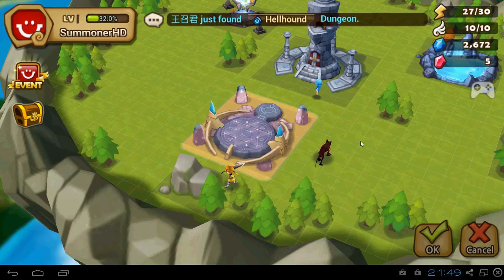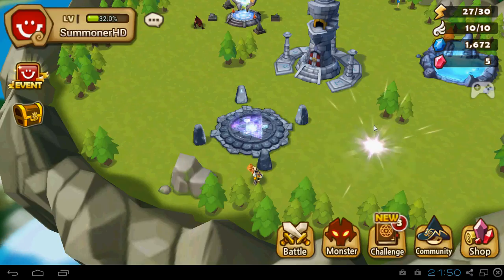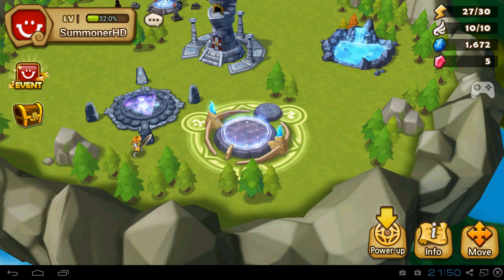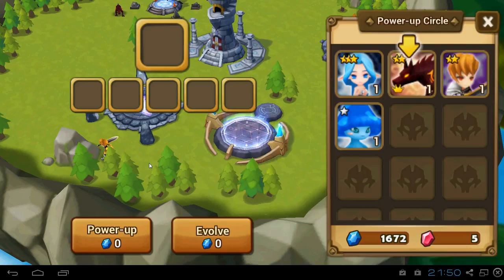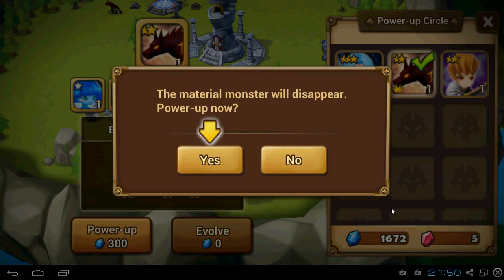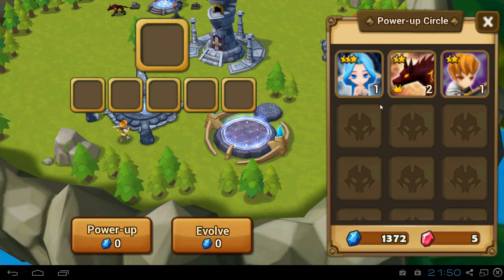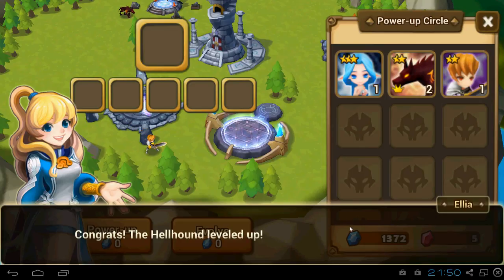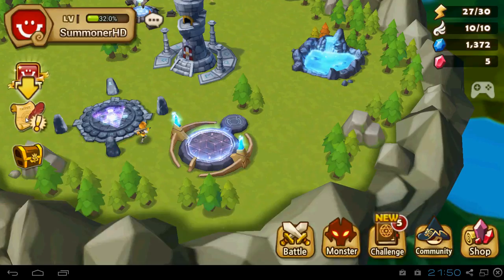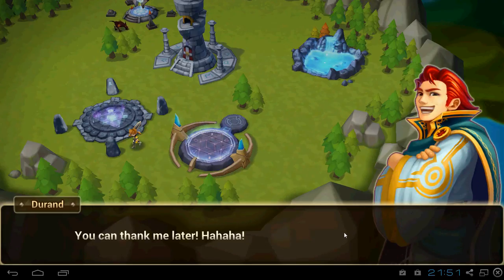Now we should power up the map. At a tablet or your smartphone it's not so laggy. So we need to go to the shop and buy a power-up circle. With the power-up circle you can feed mobs you don't need to other mobs, and the mobs you want to power up get their XP. Based on their XP you can upgrade their stars.